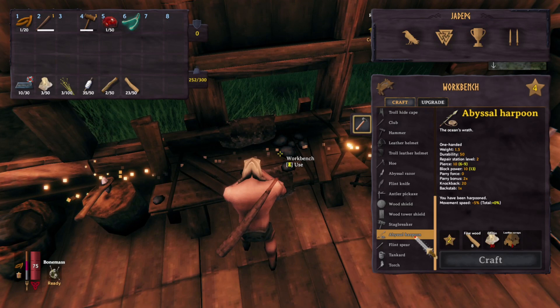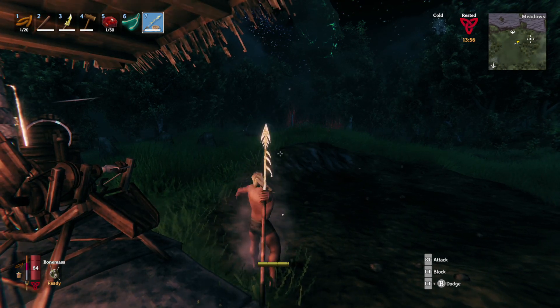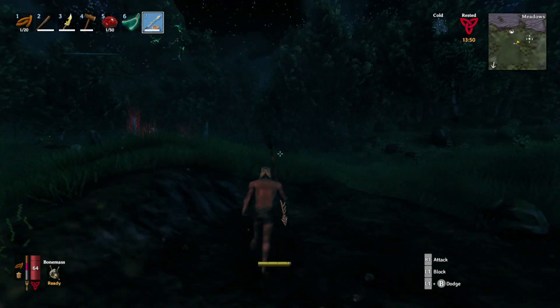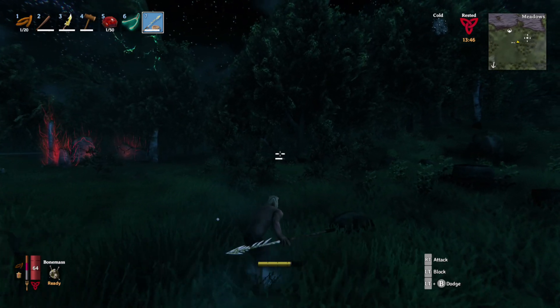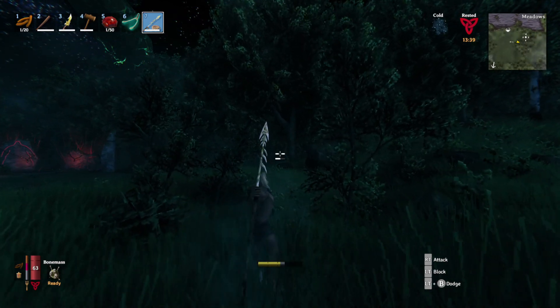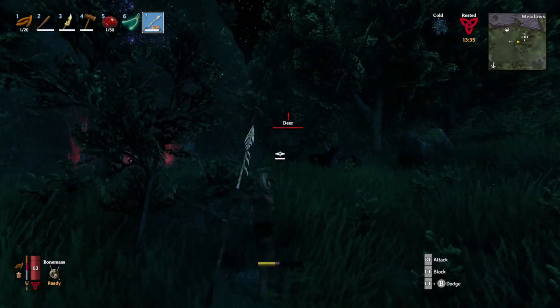It is pretty heavy and gives you a movement speed of minus 5. Honestly the first time I had it in my hands and was messing around with it, I was really disappointed. But you can see the actual hit range from it is massive. Now you're not actually throwing it — well you are — but the animation isn't there, so you use just the normal attack button. There's no special attack button with it, unlike spears where you can throw it or use it as melee.